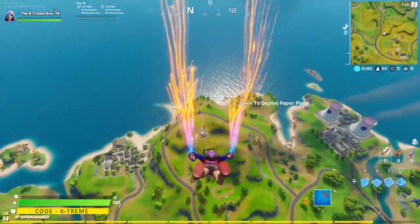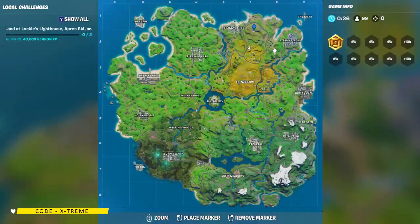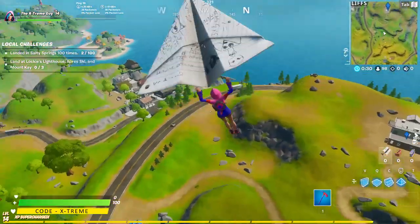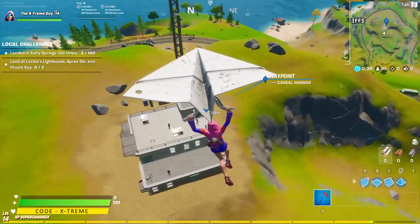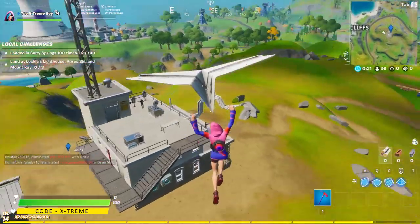All right, let's move on to our next location, which is gonna be the Charlie. This one is called Charlie, and it's located on the northern side of the map, or maybe on the eastern side from Craggy Cliffs. There's a ton of henchmen over here too, so just be careful.